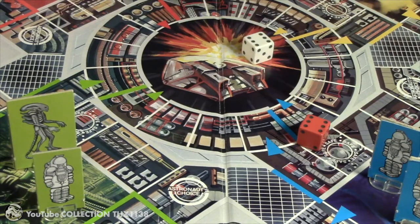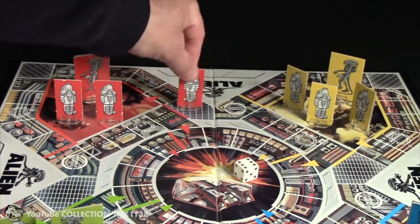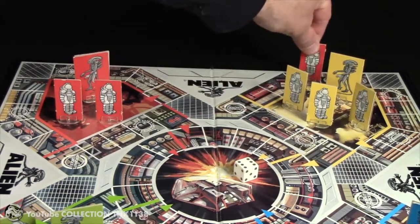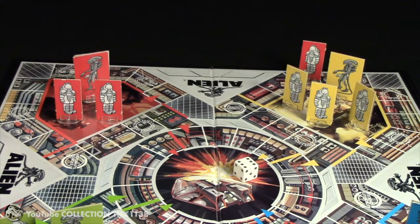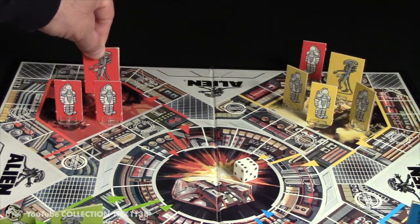We'll start with the red astronaut and alien. Right off the bat he rolls two sixes. When you roll doubles you move then you get a free roll. He moves six spaces. The astronaut's primary path is clockwise around the perimeter of the board, unless they land on a shortcut space which we'll look at later.